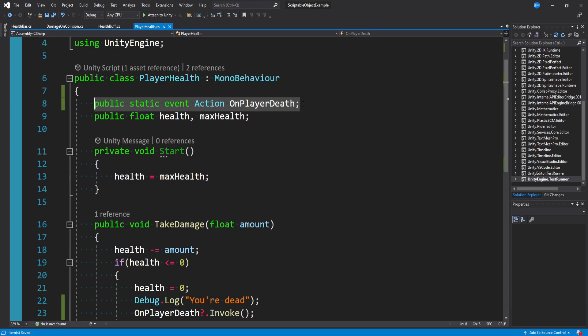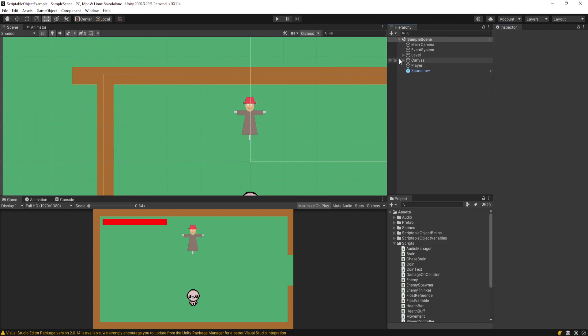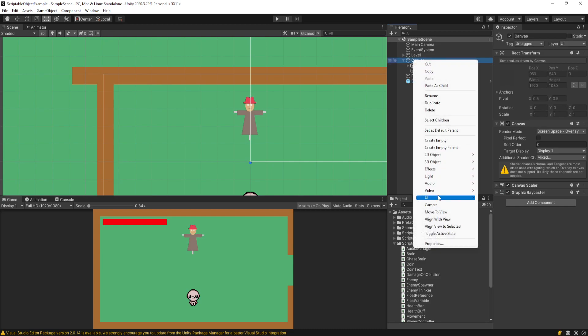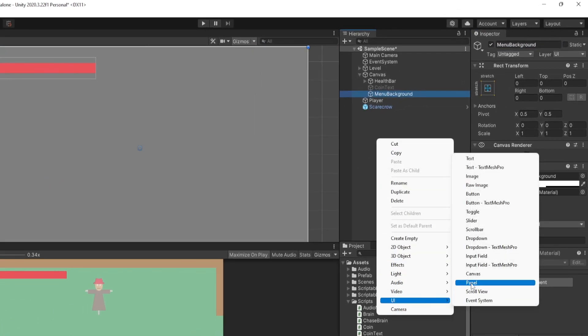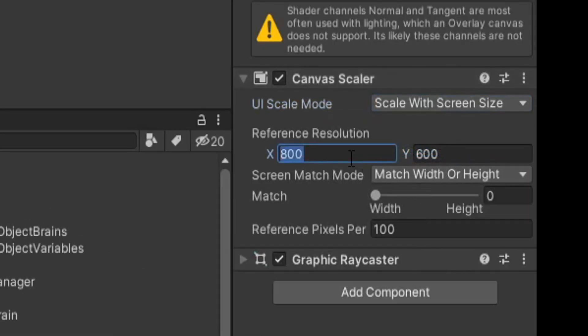This is a public event we're globally exposing for other game objects to subscribe to - things like player movement so we can stop moving, and our game over screen to display itself. Let's create a game over screen. I have this canvas object, the root of all UI in Unity, so I'll right-click on the canvas, go to UI, create a Panel, and call it Menu Background. If you don't have a canvas, right-click anywhere in the hierarchy and go to UI Panel - it'll make one automatically. On the canvas I like to set the Canvas Scaler to Scale With Screen Size.